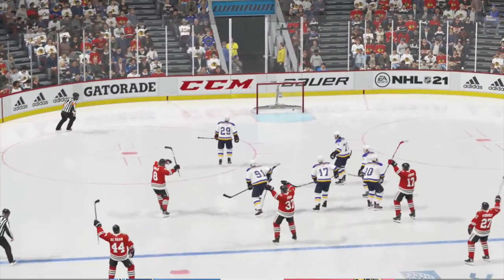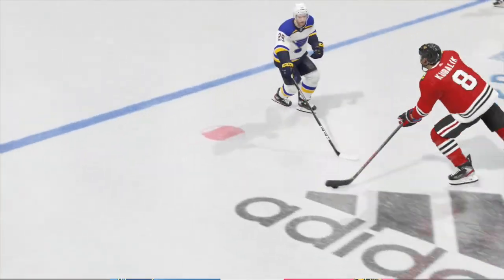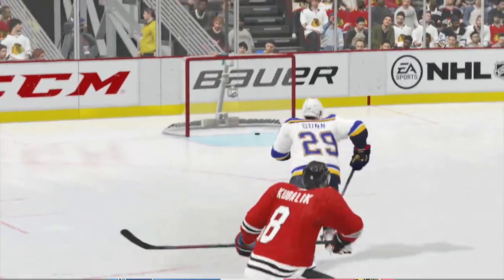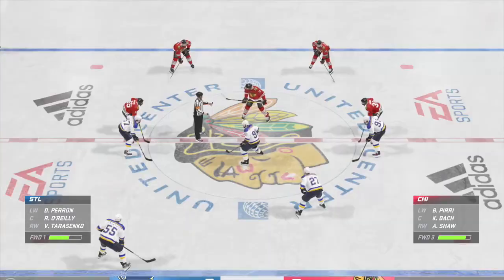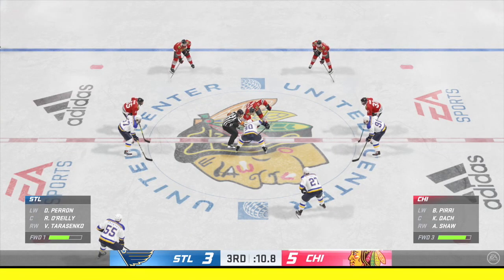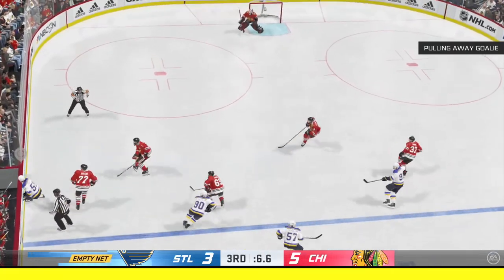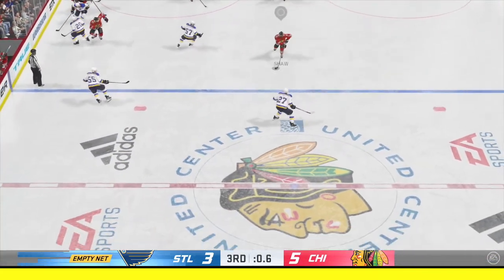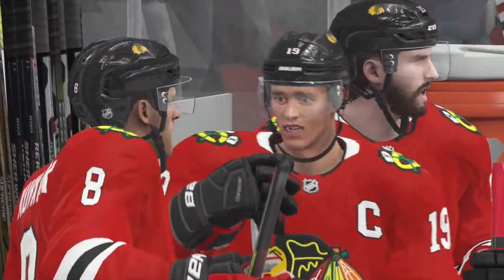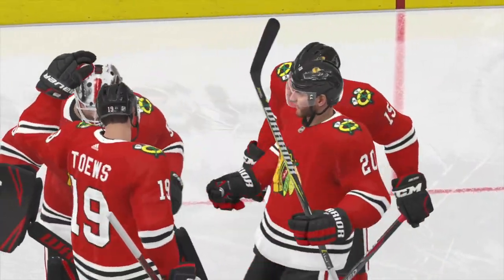Now you got a couple goal lead here with the empty netter — that should be enough to put this away. Chicago's added to their lead with the empty netter, and Ray, that's pretty much all she wrote. You grind away to get the lead through this much of the game, they pull the goalie, they're going to pressure you — you put it away with an easy one into the empty net. That opportunity's rejected. All hands on deck here as the extra attacker is now out. That's all she wrote. It's like the old song goes — all they do is win, win, win. Man, it's fun when you play like this.